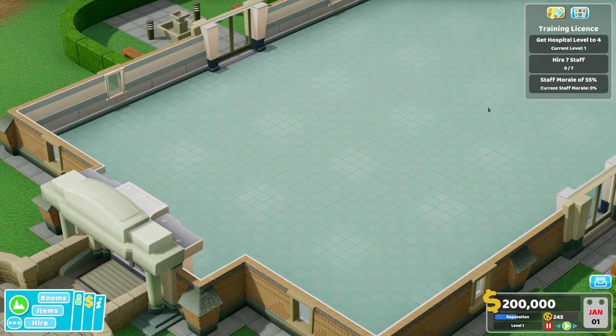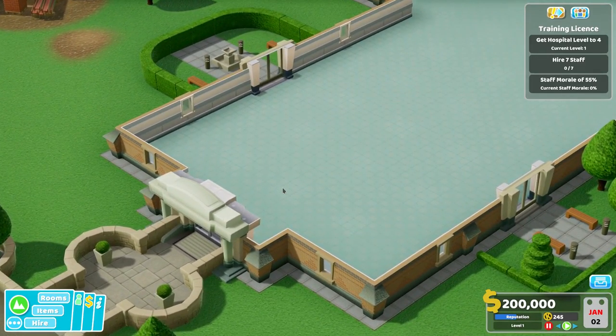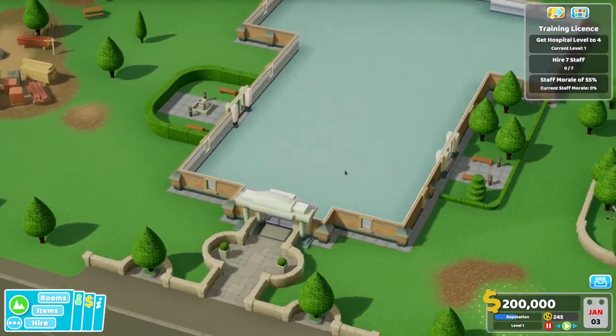So what do we have to do? For our training license, we've got to get it to level 4, hire 7 staff, and keep staff morale above 55%. Well, that's not particularly high, is it?